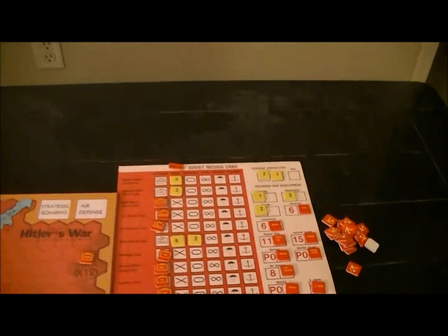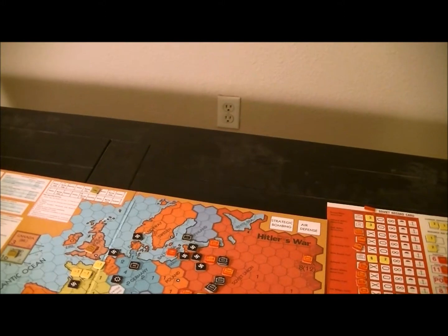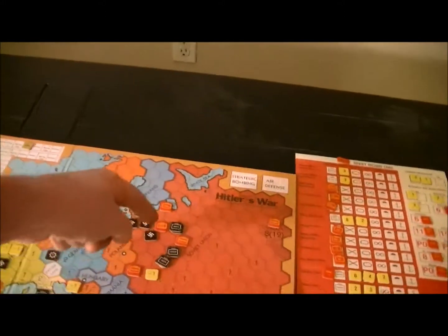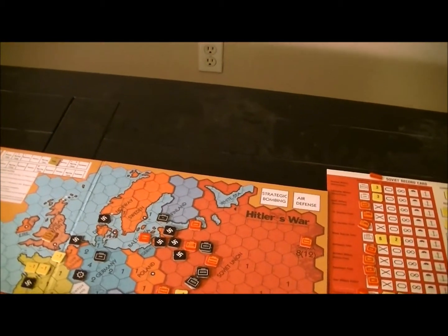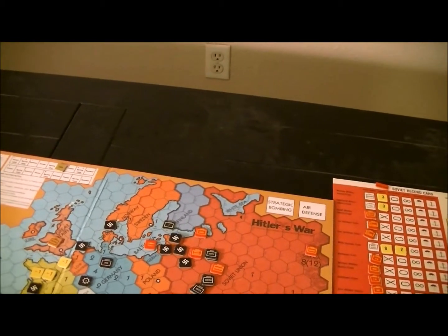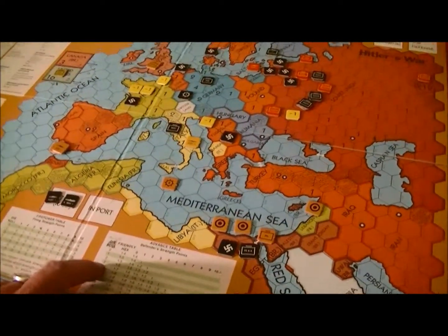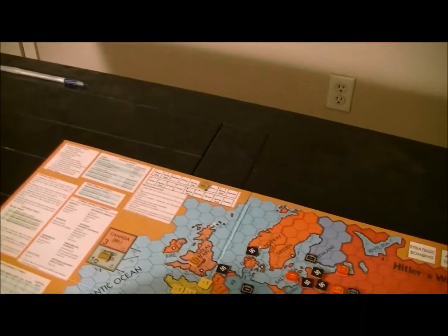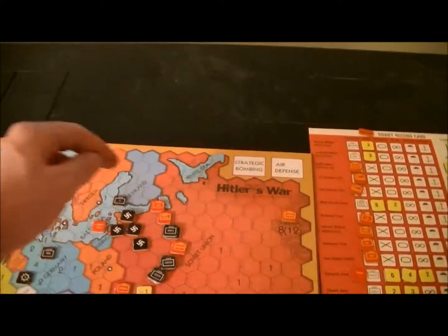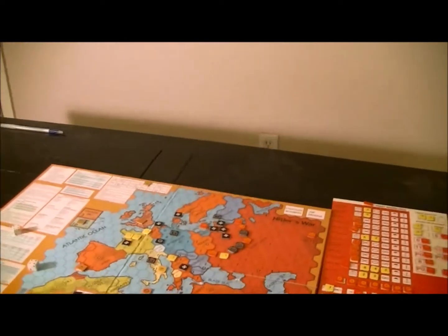I probably want to try to save this unit — it's got a lot of ability but it's used up its firepower for the turn. I don't want to get it up near the border where it can be cut off. I'll try to move it towards Leningrad. Two into a friendly hex is one-to-five — I'm one-to-four because of tiredness, and now one-to-three into Leningrad. I don't make it, so I'm stopped there. That's the Russian army's turn.